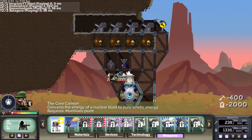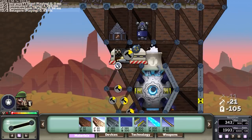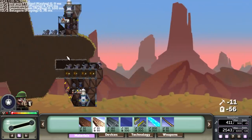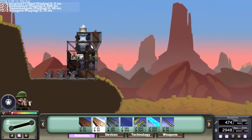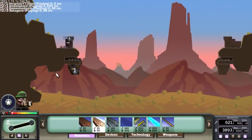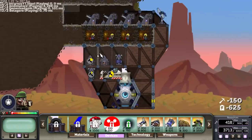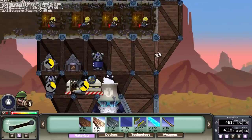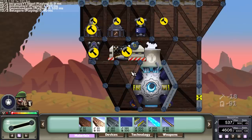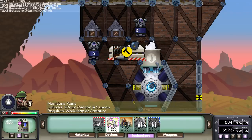I'm going to be teching straight up to get the Core Cannon — it needs a Munitions Plant, so I'll be getting that and then firing some cores at our targets. I don't actually recognize the players I'm up against, so they're probably relatively new. They haven't collapsed their bases yet, but he's spending a lot on resources. If you build out this much you're going to be quite slow getting to any kind of technology. We need just enough metal and energy for our Munitions Plant.